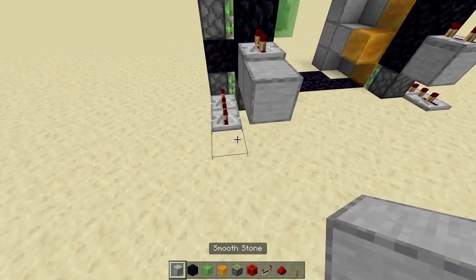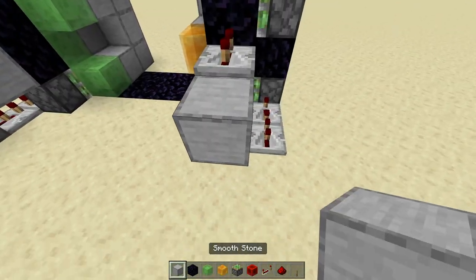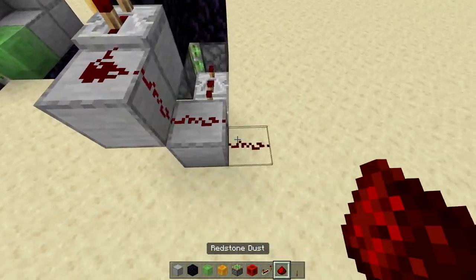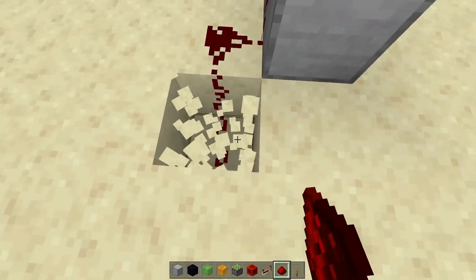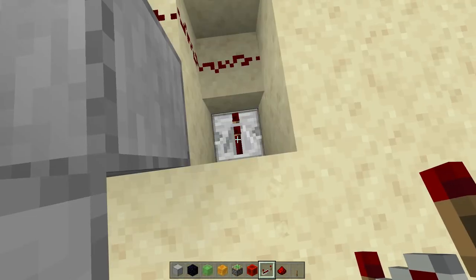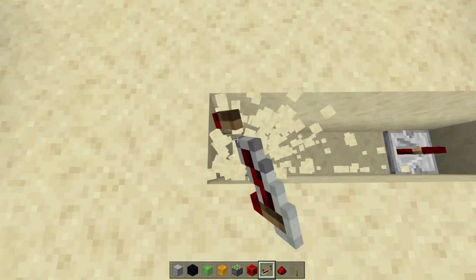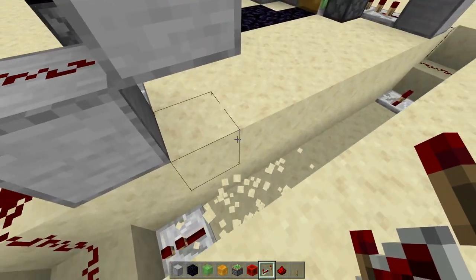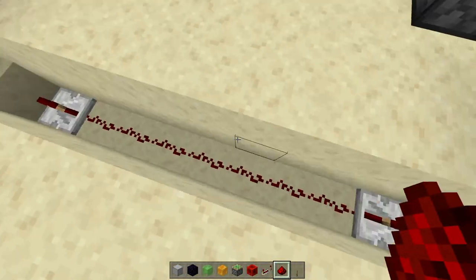Now go one block out and then one block behind those repeaters, redstone dust on both, going all the way down. One out, one behind, redstone dust going down. Break this block, then break two down, redstone dust here. Break this block, break two down, and on the two down you're going to get a repeater facing into that block — no tick delay needed. Now we're just going to continue this channel of two down going all the way across, then they can meet up. Get the redstone dust connected all the way across.